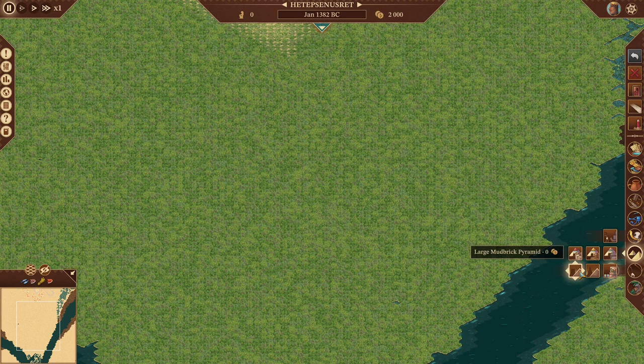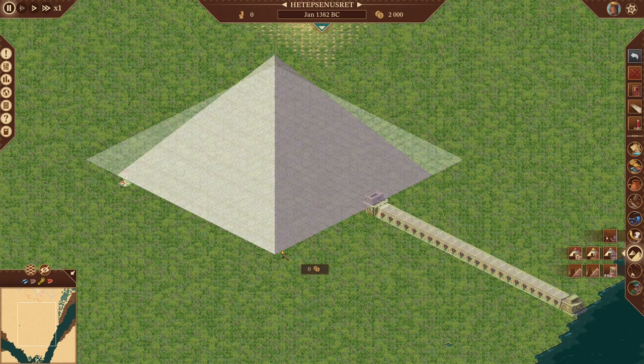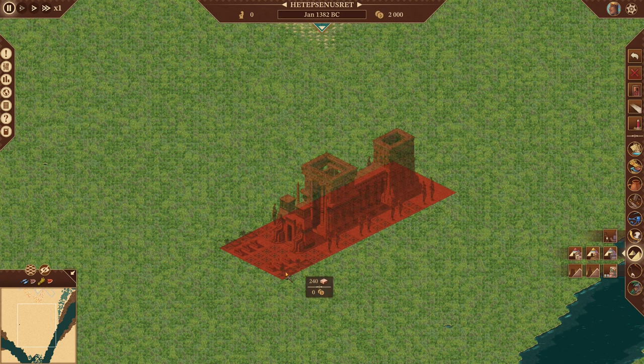The large pyramid we're familiar with — we've built one before. The grand pyramid is quite grand, as the name says, and it has to have a connection to water. You can rotate it with R. And then the mausoleum, which will take 240 sandstone and I think an additional 100-something to lay down.